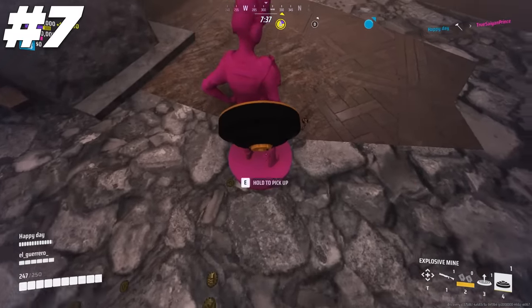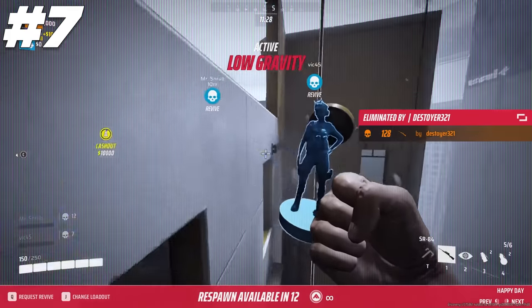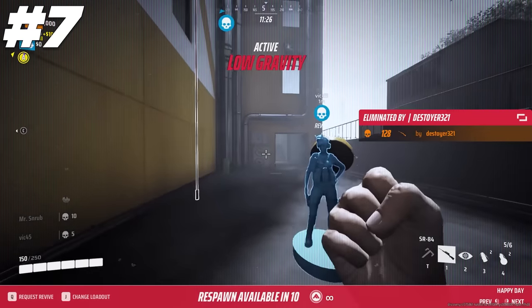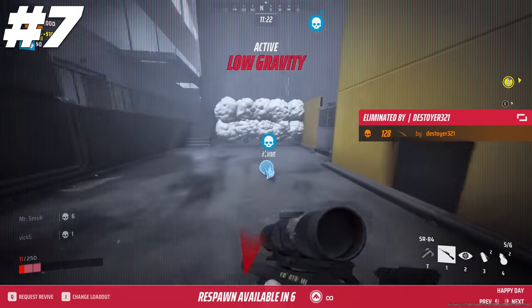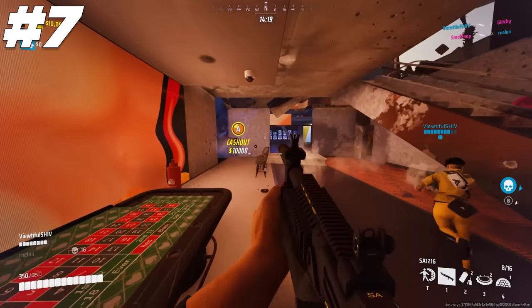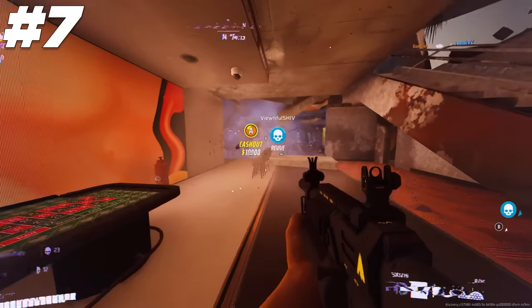Place mines on statues. If somebody gets revived, they might just blow up, or at the least the mines might end up slowing down their teammates because they want to be careful or even clear them off before going for that revive. Obviously they can get around this by reviving their teammate farther away from the statue, but most players don't know the mine range that well just yet.